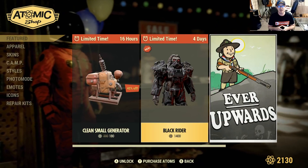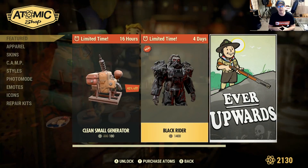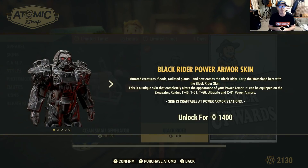This Power Armor skin — not to be confused with the paint job — is available right now at the Atomic Shop. You may have already seen it; it's been there for a few days, but as I mentioned, that Tuesday patch has been a big one, so I'm still trying to catch up with all the details on this patch.